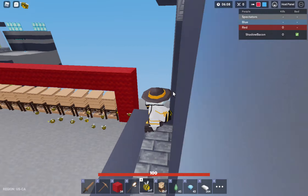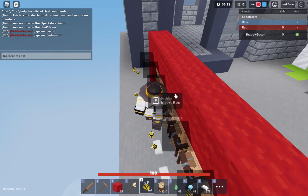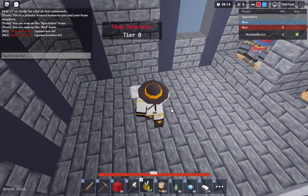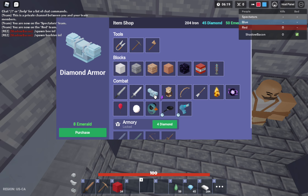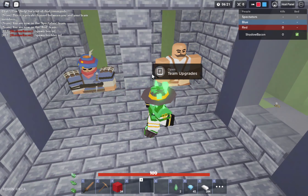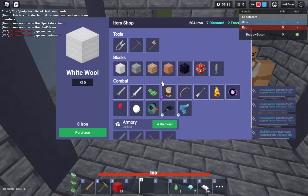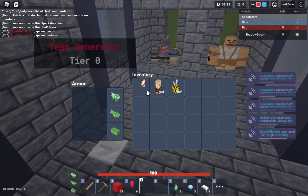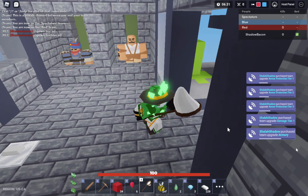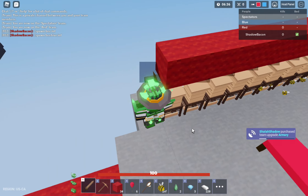If you already collected a lot of bees, under six minutes you can already get max armor, one sword sharpness, and an armor upgrade if you want. That's basically it.